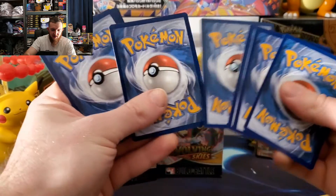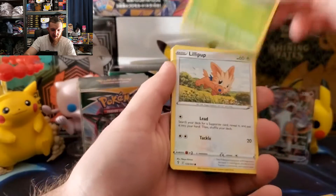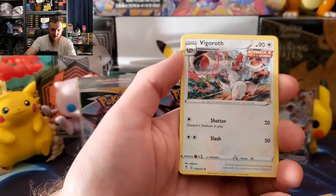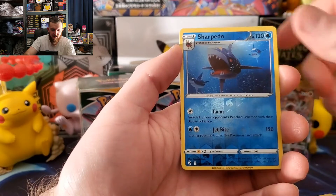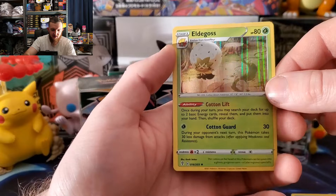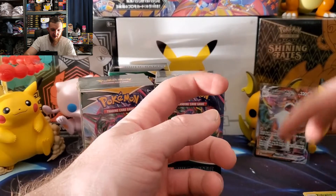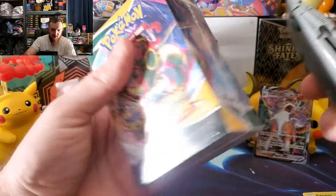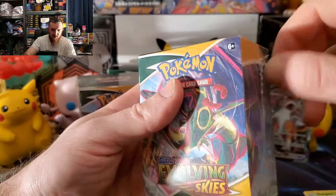Last pack of this box — the clutch pack of this Build and Battle box — and hopefully we can learn to count by the end of this thing. Emolga, Tentacool, Pumpkaboo, Gabite energy, Vigoroth, Lombre, Flygon, river, Sharpedo, and a holo rare Eldegoss for the rare. So two holo rares and a V-MAX Linoone — let's go on to the next one, looking for some alt arts.